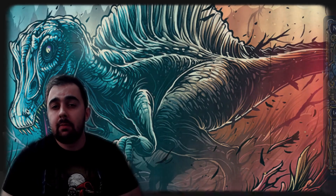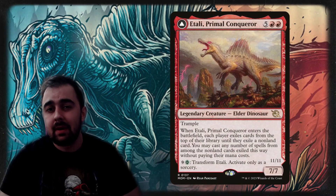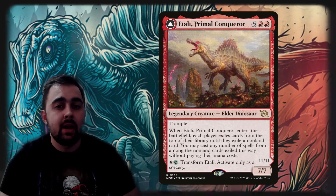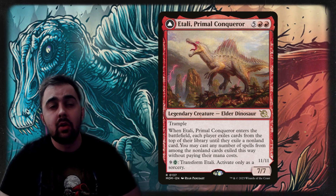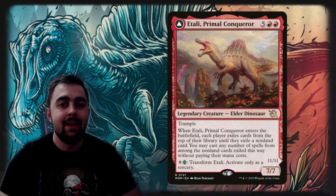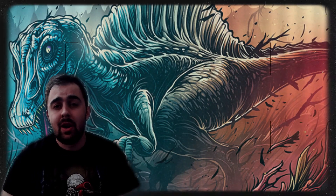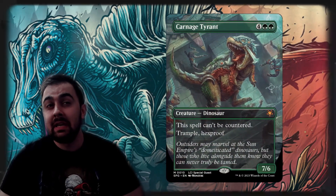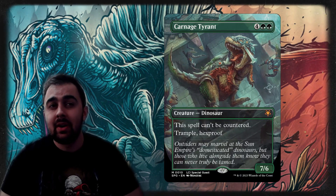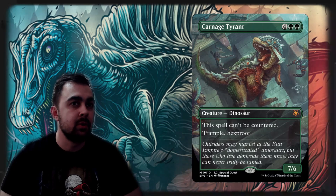Atali Primal Conqueror is probably one of the best cards in this deck — if you flicker it repeatedly you get more value, essentially getting four different cards from the top of opponents' and your own libraries. It's something you can pod into via Birthing Pod lines. And if you really hate the control player, Carnage Tyrant with its new art can't be countered and has Trample and Hexproof — combined with Blue's ability to spread counters to all dinosaurs, this becomes a nightmare to deal with.